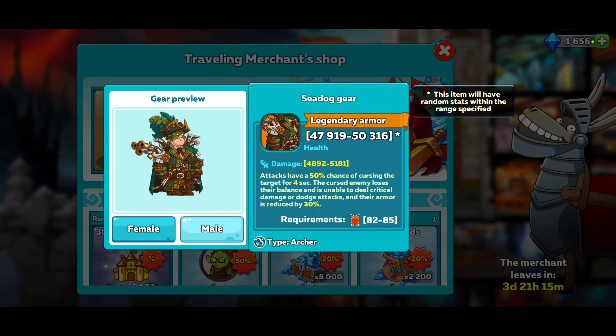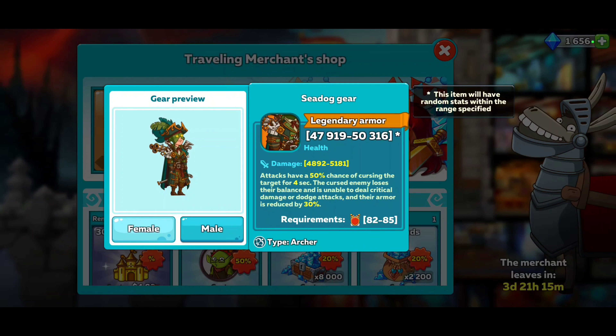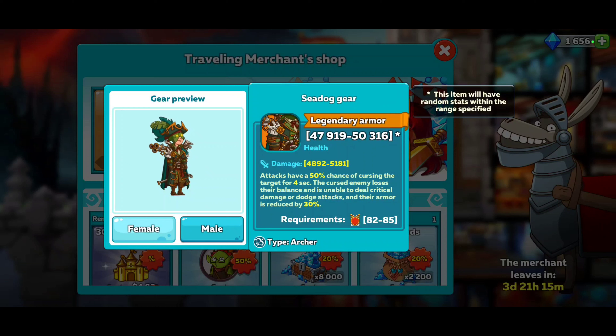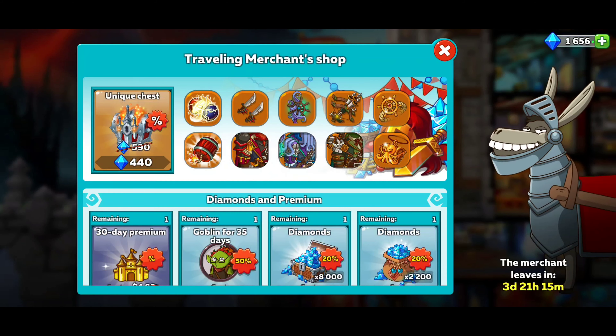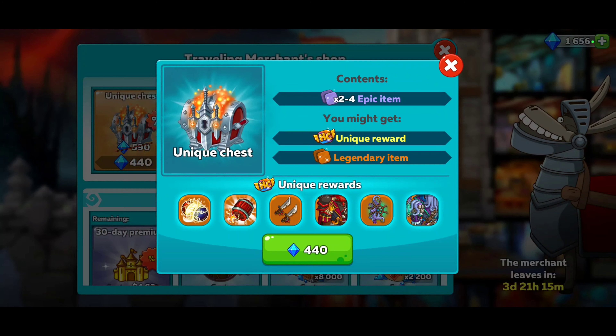And then we got the Sea Dog Gear for the archer. Attacks have a 50% chance of cursing the target for 4 seconds. The cursed enemy loses their balance and is unable to deal critical damage or dodge attacks, and their armor is reduced by 30%. So that's that. We're more than likely going to buy one of these. I'm going to go ahead and buy one and we'll open it up.